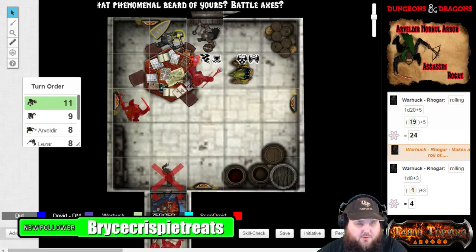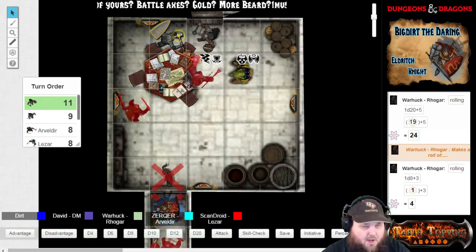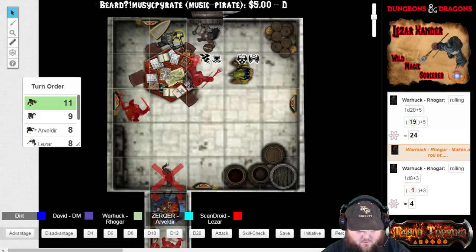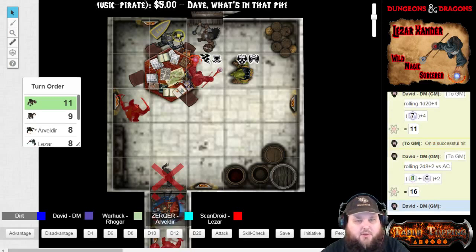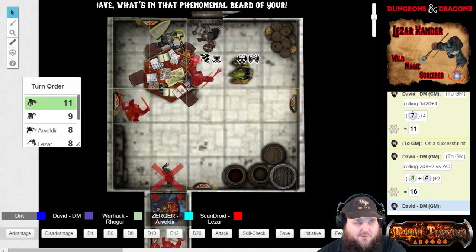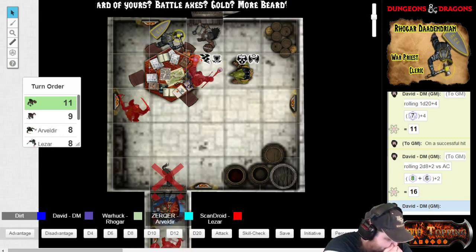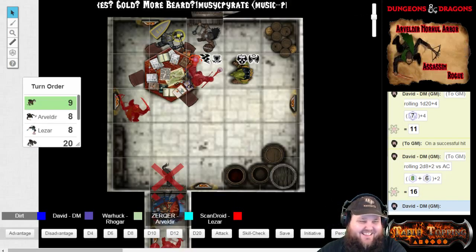Bryce Crispy Treats, thank you for the follow. Alright, Dirt — looks like Mosk is back on you and attacking. And that is a crit — just kidding, it's a miss. It's an 11 versus armor class. I wanted to hear you react. I just hit that magical brown note.